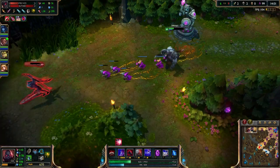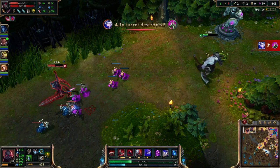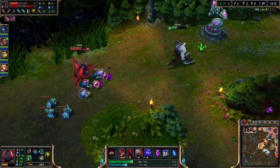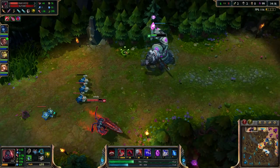He now has his passive back up and he's got infinite sustain. That really has messed me up — I could have killed him in that instance if my ult didn't decide to misfire. I have no idea if that was a glitch or if I did something wrong.